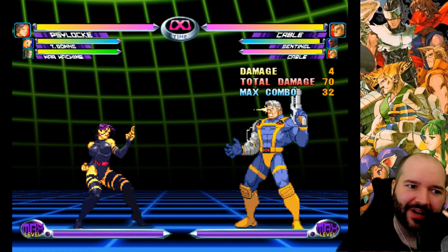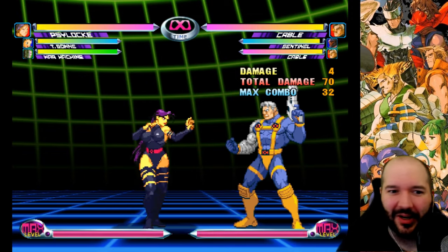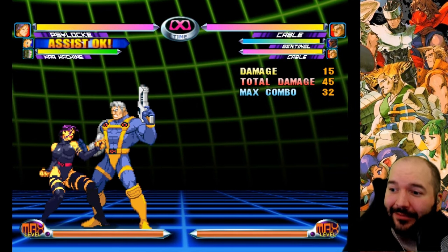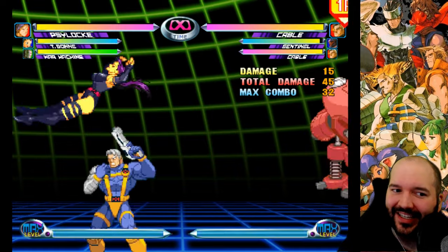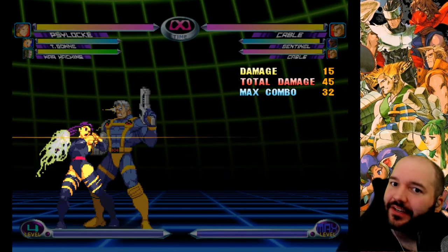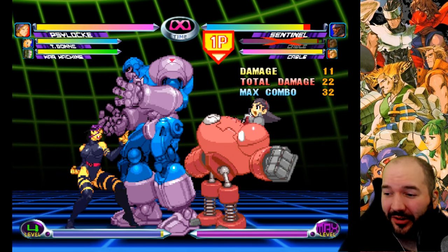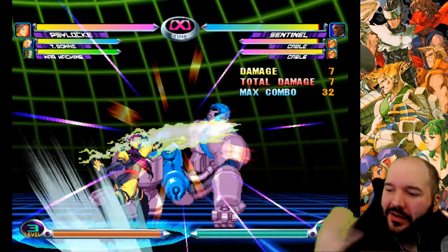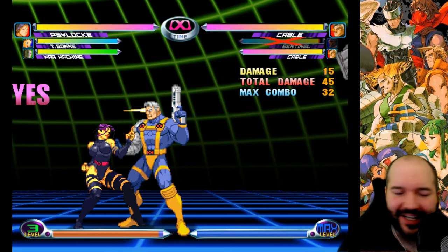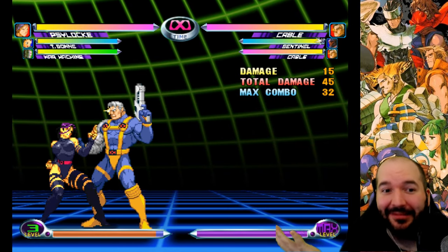First of all, something I wanted to show you guys was some different assists that are kind of known for being damaging. Tron Bonne Assist is very well known for being a damaging assist, and as you can see it did quite a lot. Each hit did 15 damage for a total of 45 damage on Cable. It's worth noting that different characters take different amounts of damage based on their stamina values - Sentinel only takes 11 per hit. So 45 damage for Tron Bonne Assist - pretty damaging.